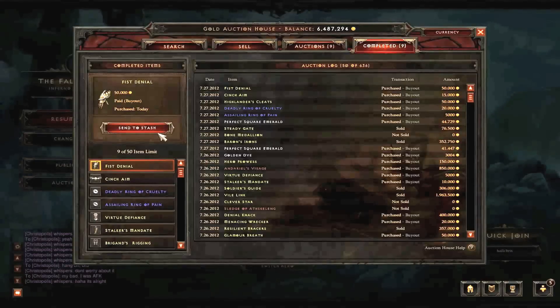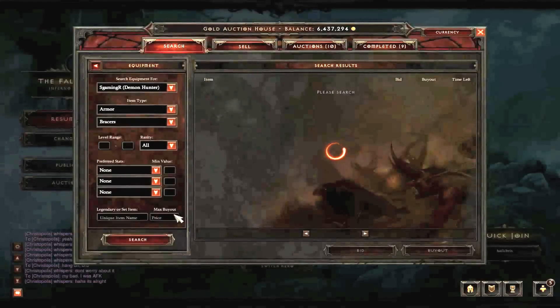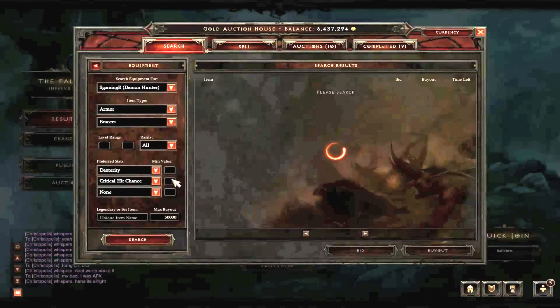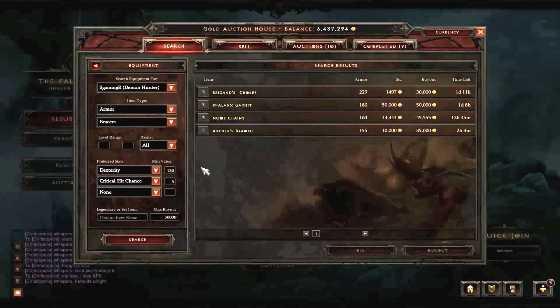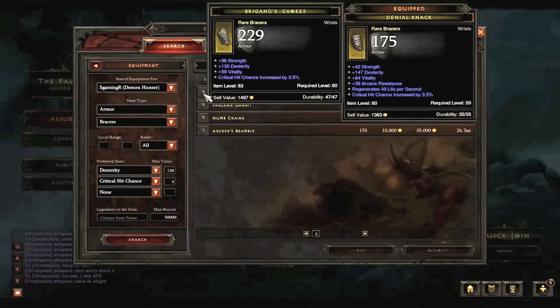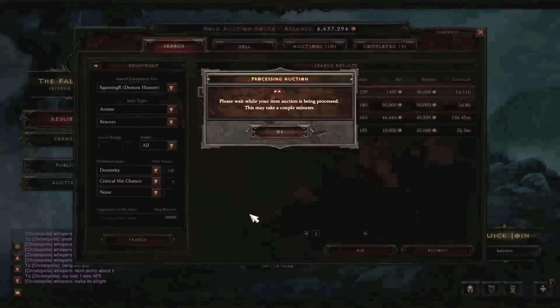Bracers are also a very important part of a Demon Hunter's build, hence the max buyout of 50k. We're going to be looking for dexterity and the reason they're important is because they have critical hit chance on them. Search for a value of 3 for the critical hit chance. Let's see if we can get anything for 140 on the dex - how about 130. Nice. Let's look through these: 132 dex and 3%, 3%, 137, 3%, 133, 130 with 59 vitality and 3.5%. As you can see, it has just been put up - 30k buyout. These are the ones we're going to be getting if they weren't already bought out.